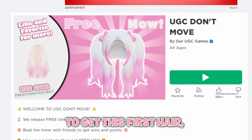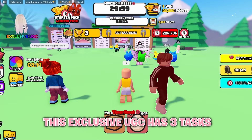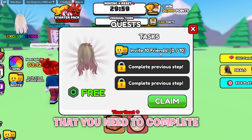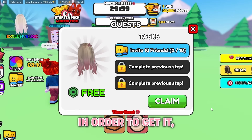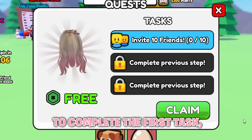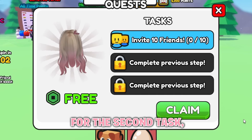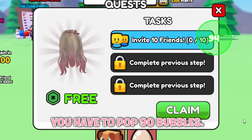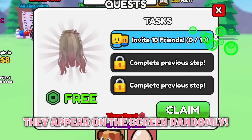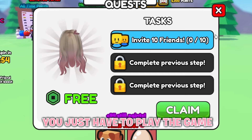To get this first hair, you have to join UGC Don't Move. This exclusive UGC has 3 tasks you need to complete in order, and you have to complete them in order. The first task requires you to invite 10 different friends to the game. For the second task, you have to pop 90 bubbles — they appear on the screen randomly. And to complete the last task, you just have to play the game for 30 minutes.